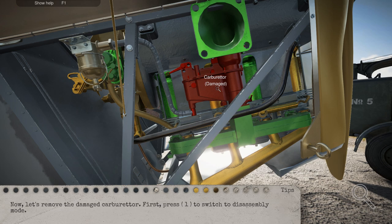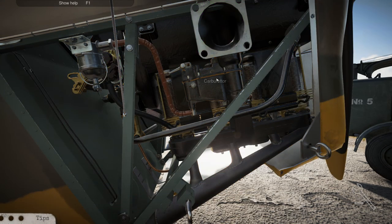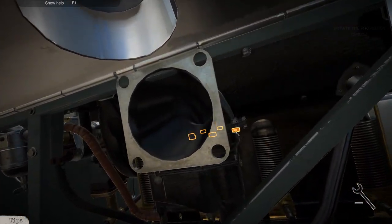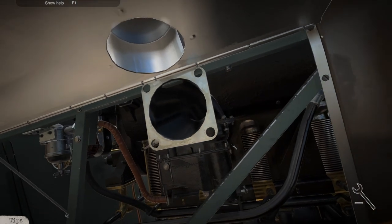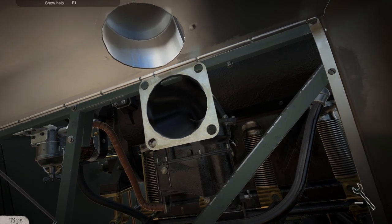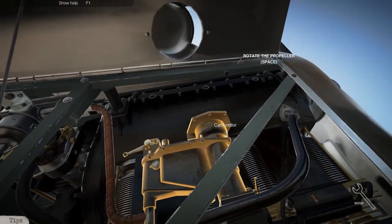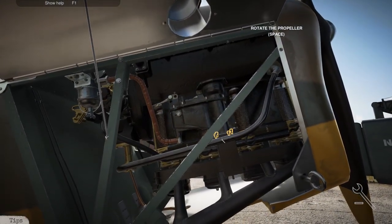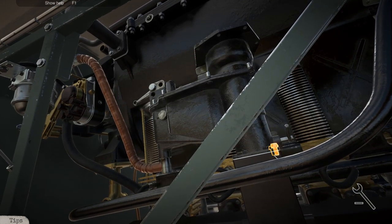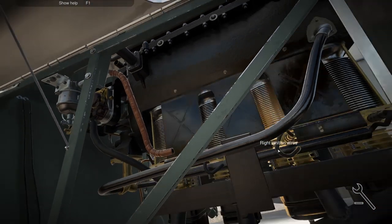Now let's remove the damaged carburetor. We're gonna need to take off the intake here, and it looks like we just click on the screws here. And unlike Car Mechanic Simulator, where you have to hold your mouse until each screw comes off, it does it automatically. And it does two at a time - that is really cool.